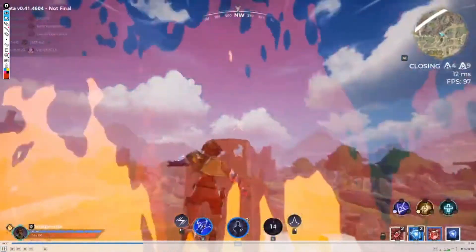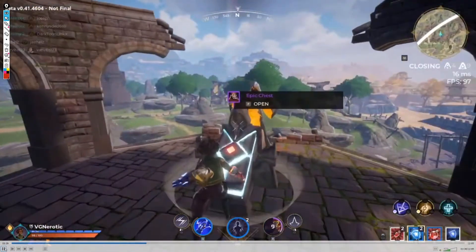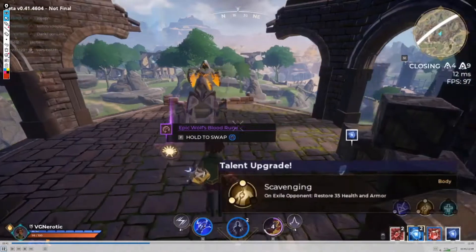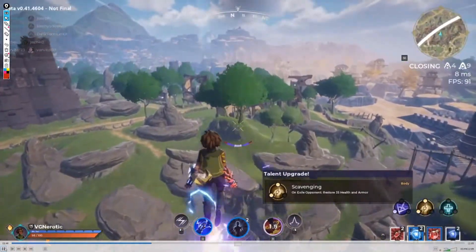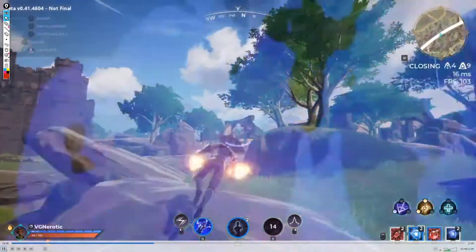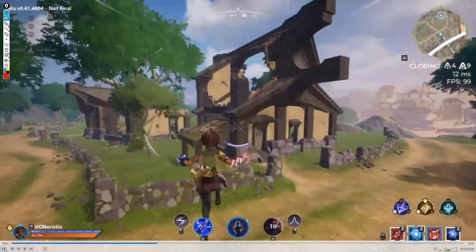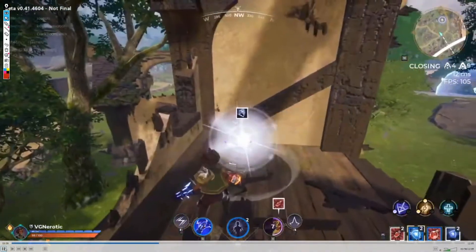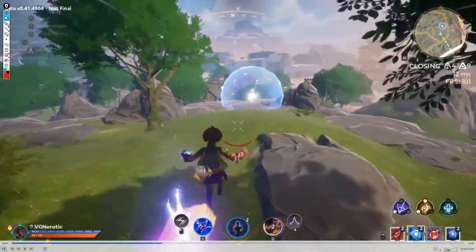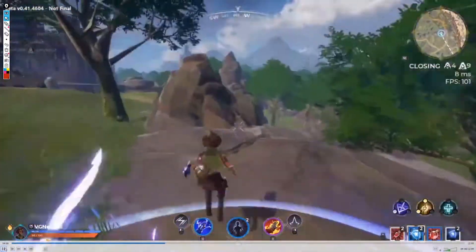Not a bad movement option, just keep in mind the cooldown. If you have any suspicion of nearby enemies, remember you have 15 seconds before sorcery comes back up. There's no talent besides Spell Slinger that changes that, and you really don't want to run that anyway. You're using the sorcery hover a lot, which is fine for efficiency — just make sure you're not lingering in the air too long.